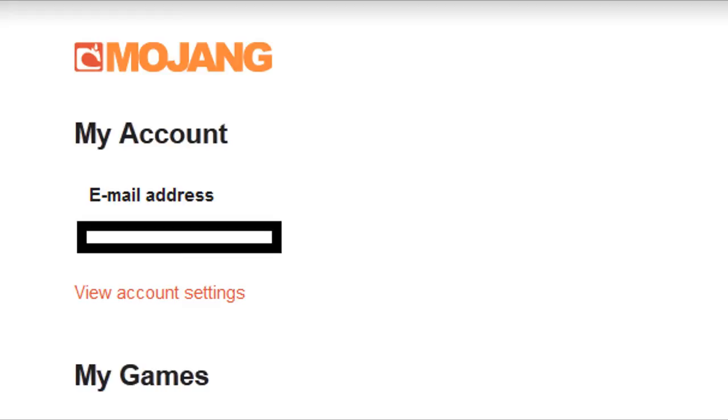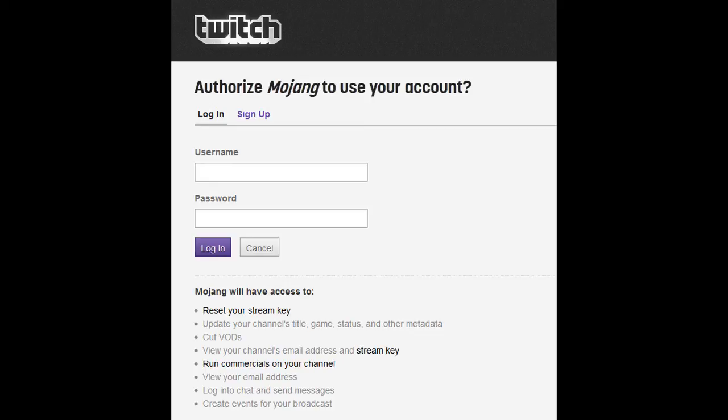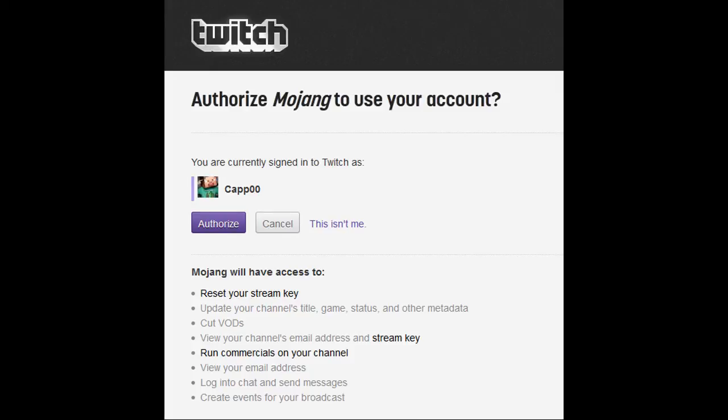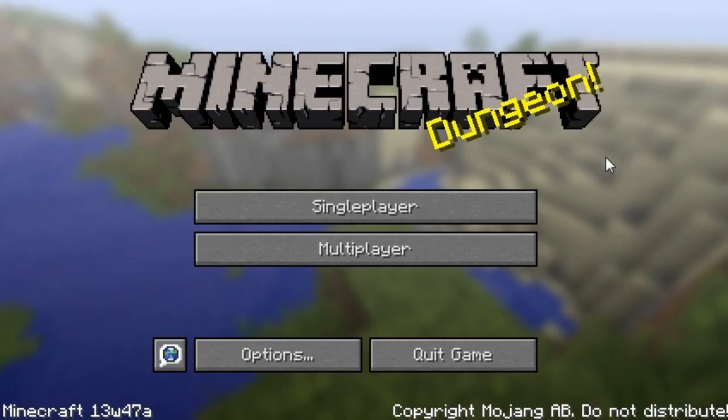Before you can start streaming and connect your Minecraft account to Twitch, you have to convert your Minecraft account to a Mojang account if you haven't done it already. Just go log in to the Minecraft website and there will be an option to convert to a Mojang account. Once that's done, go into your account and underneath your email address there will be a button that says view account settings. Go inside that and you'll see the new option to connect your Twitch account. Click the button and it will take you to the next page, asking you to authorize Mojang to use your Twitch account. Log in with your username and password, click authorize, and it will redirect you back to your Mojang page where you can see you're all connected and good to go.